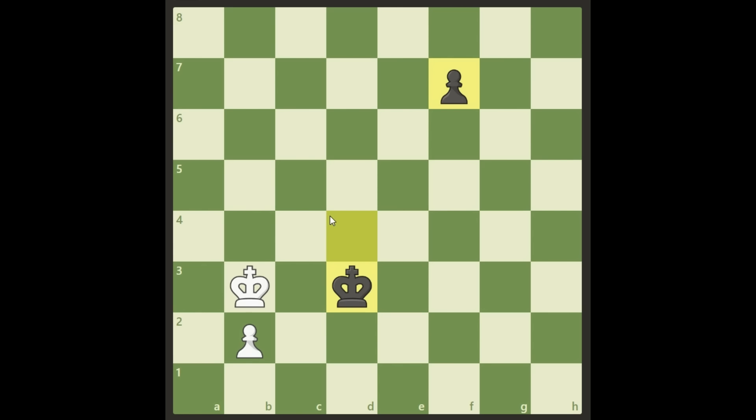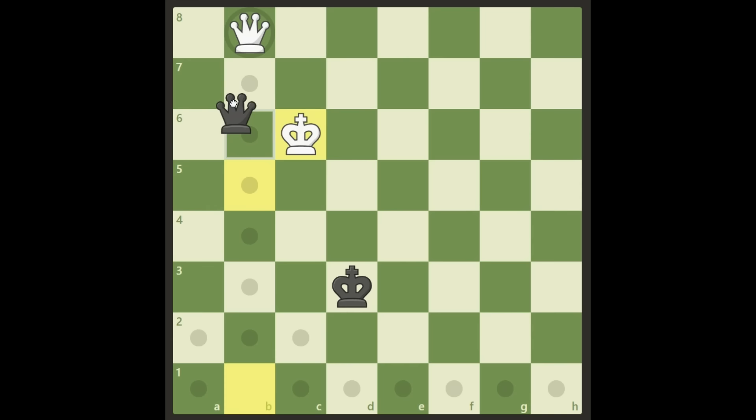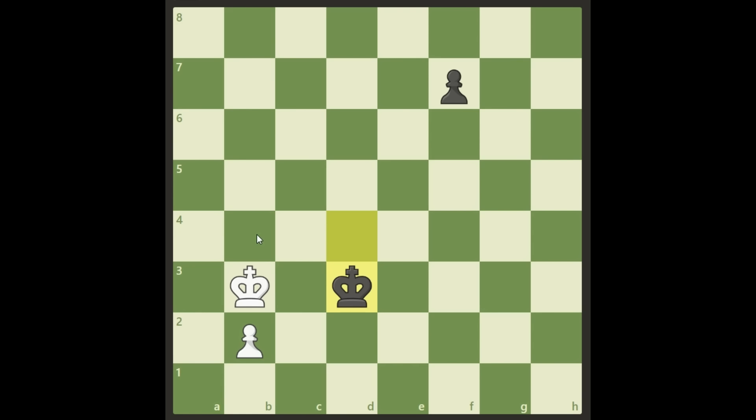Can you see how? If White tries something like before, it's again losing for the exact same reasons — promote, promote, check, check, and the queen is lost. There is really no point to play King a4 here. The only move for White is actually King a2, which releases the way for the pawn and also protects against Black's check on the first rank after promoting.